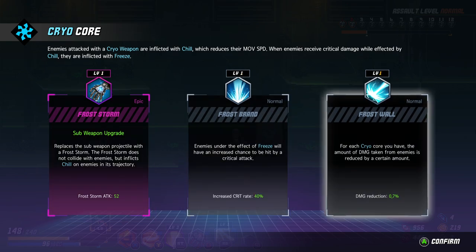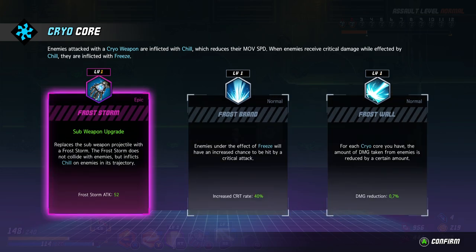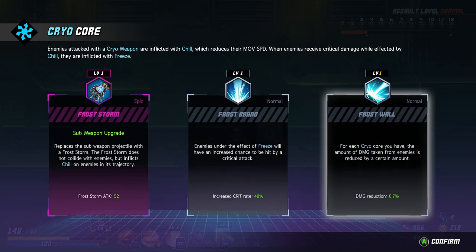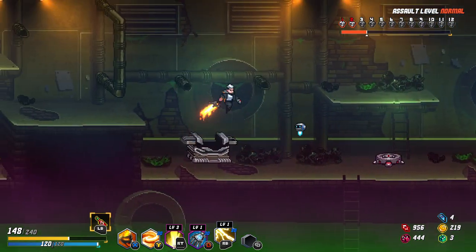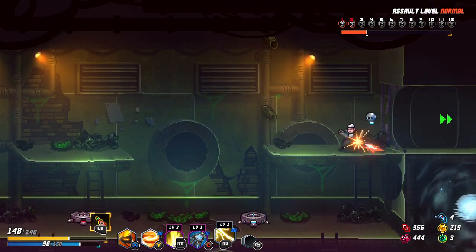Enemies under the effect of freeze will have increased damage — this is never happening. Each cryo core you have — also never happening. The amount of damage taken from enemies reduced. I don't know if I want the cryo storm. Inflict chill on enemies in trajectory, frost storm attack 52 — I think I will take less damage. Let's take the frost core — I mean, I have the dash for electricity, now I can have the frost for the frost thing. So I can CC enemies as much as possible. And I have burn for all my attacks, so I now have everything.